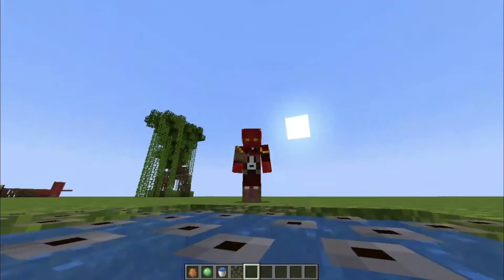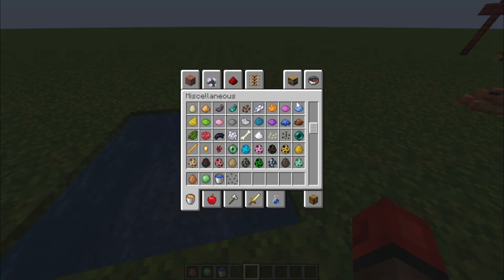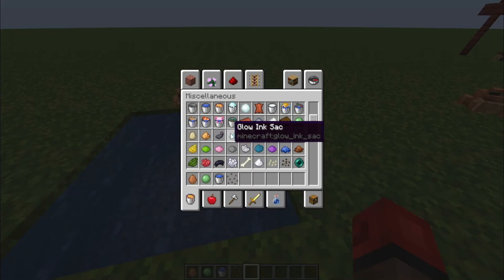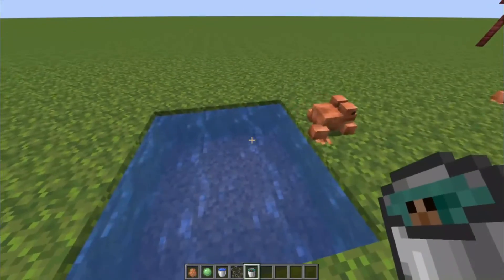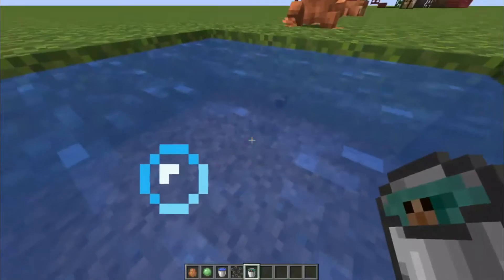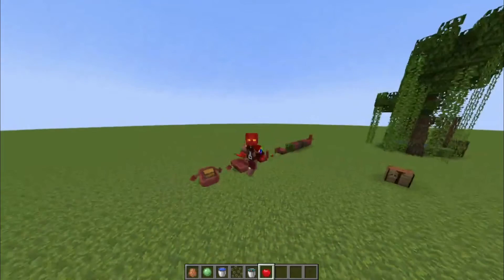The frog spawn doesn't seem to be working, so I'll just summon a tadpole instead. There it is — a tadpole! It can swim. What I was trying to do with the frogs was — if they eat something they'll eventually produce something called a froglight, which is basically a sea lantern with the texture of a mushroom stem. But the frogs just wouldn't eat anything.